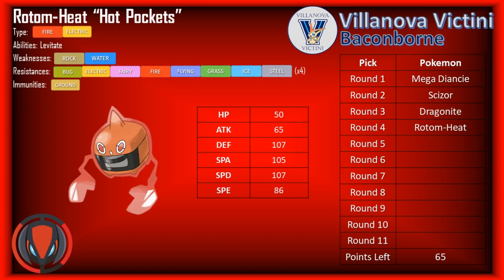Rotom-Heat still pretty well fits the bill — it gives me another Defog option, completing a slow Volt-Turn core with Scizor. The slow U-turn and slow Volt Switch into things like Diancy and Dragonite is going to be really nice, allowing Diancy to get in on free switches to just click Moonblast or Diamond Storm, or allowing Dragonite to get in and set up. I also could potentially run Choice Scarf or Choice Specs on Rotom — with base 105 Special Attack, Choice Specs can do some pretty good damage, and a decent speed stat means Scarf should outspeed most of the metagame.